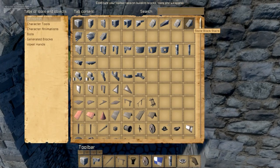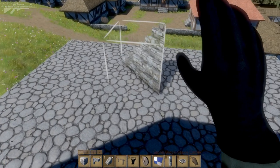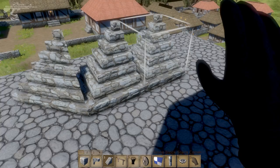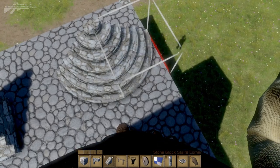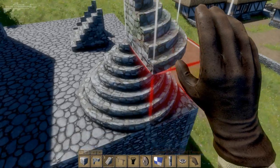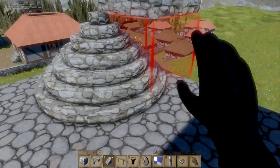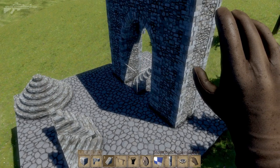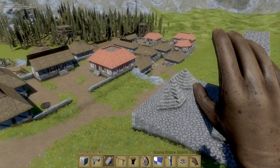The other addition is staircase corner blocks — corners for the staircase block — which come in a whole variety of variations: an upward triangular side piece, a square triangular side piece, and a round staircase. The round staircase could be perfect for building water fountains, and if water ever gets added it would be amazing to have water pouring down the sides. Thanks for watching — I've covered quite a lot of what was in today's update and I'd really love to hear your thoughts. See you next time.